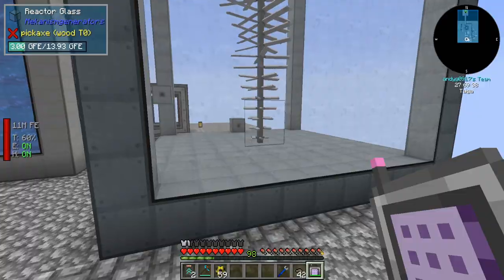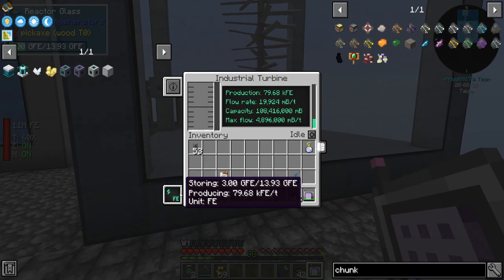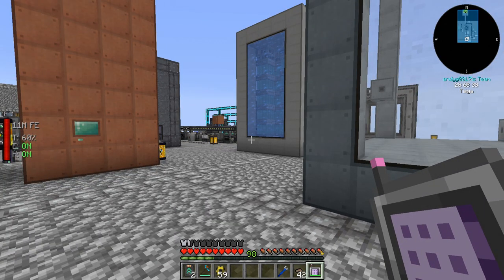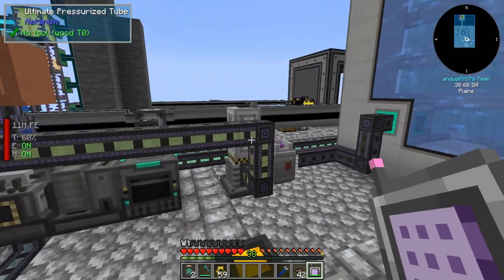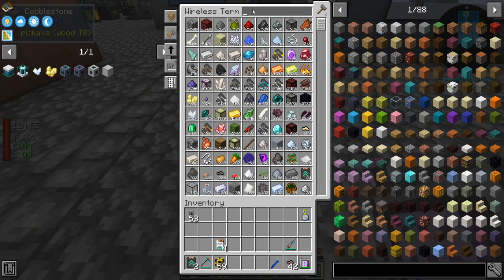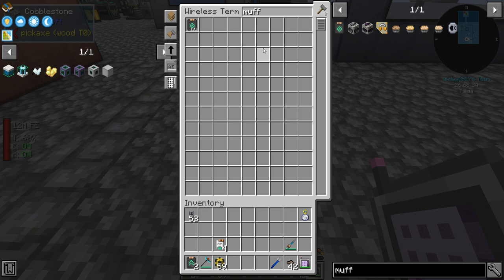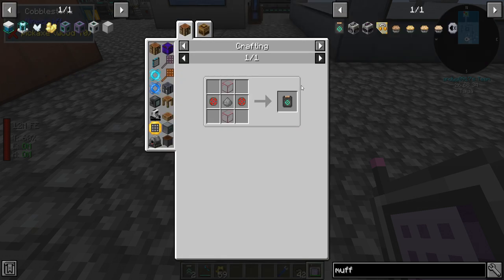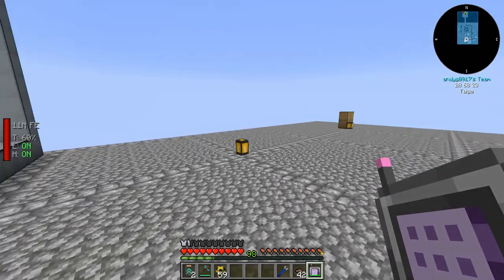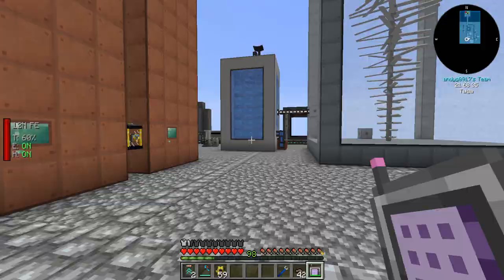We're producing almost 80,000 RF per tick, running at full uptime and producing way more fuel than we need. I would really like to muffle that noise. I tried a muffler but it's not a very good one and I can't put it in there. It's just loud forever, I guess.